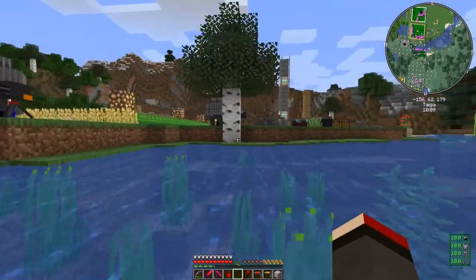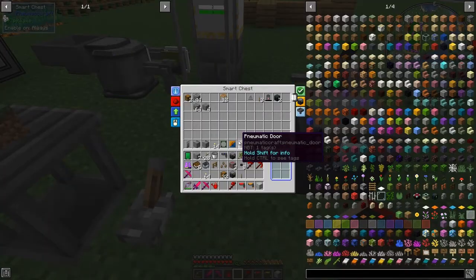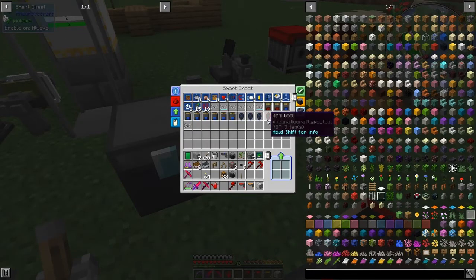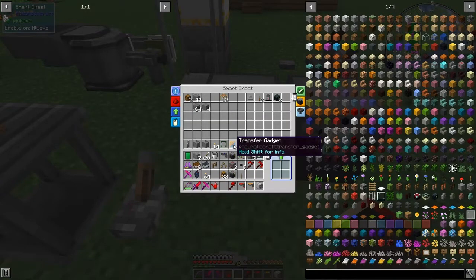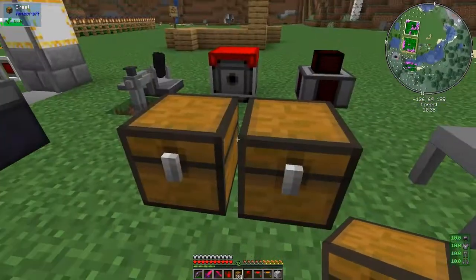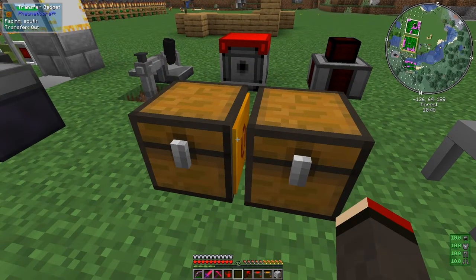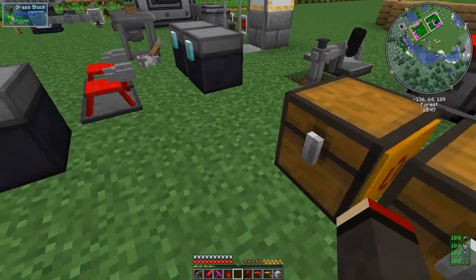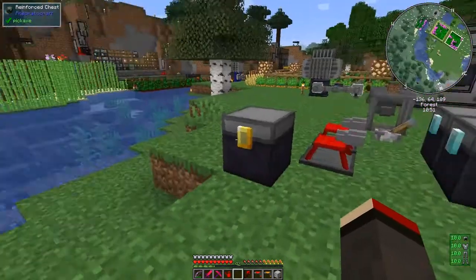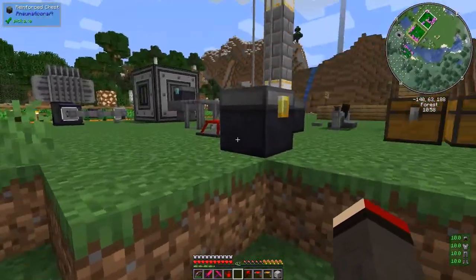Something's changed - that transfer gadget looks completely different! How interesting. Let's look at what the transfer gadget looks like. I'll put it down so you can see it. There it is - we've got the two bits already and you can see it now. It's got an 'O' for output - fantastic.